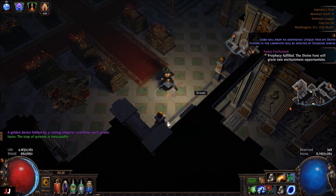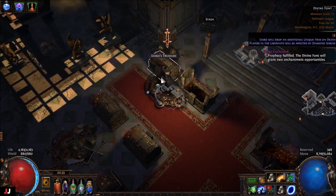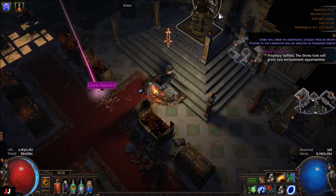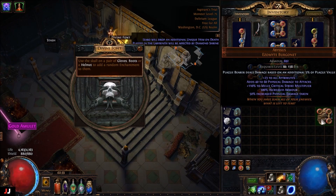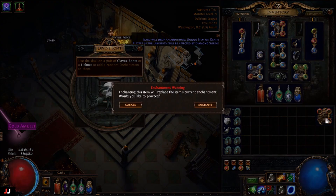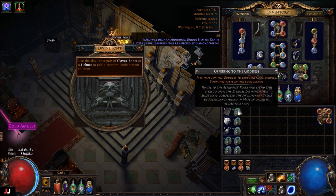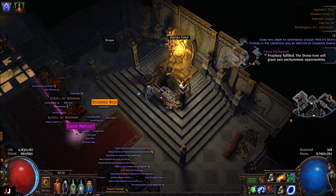Alrighty, next lab, here we go. We got three keys. We got our offering back at least, so free lab. Alright, double enchant, here we go. Nope. I doubt it, but I'll take a look at her. So we made nothing in that lab. A boo-earns lab.